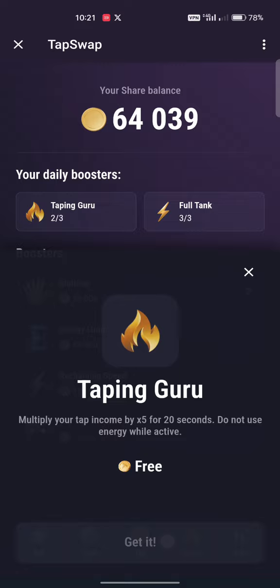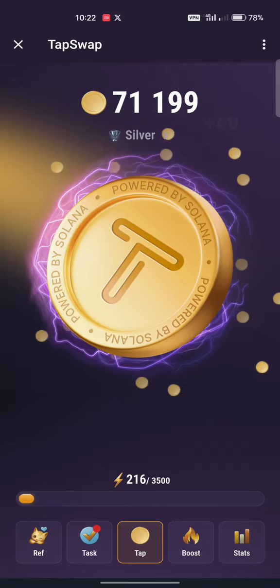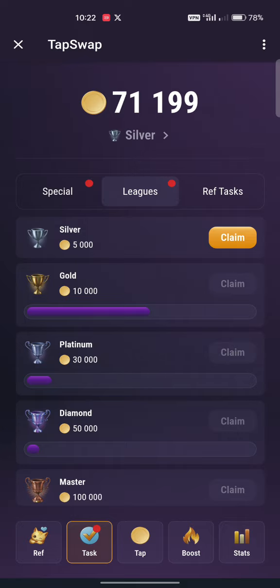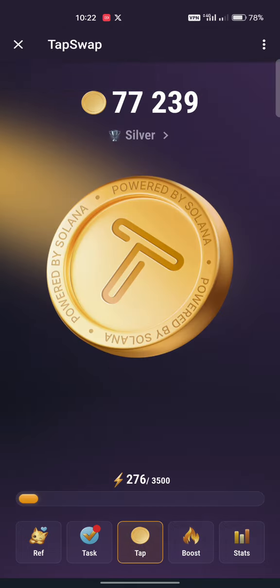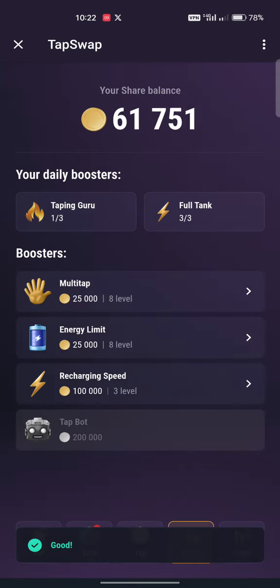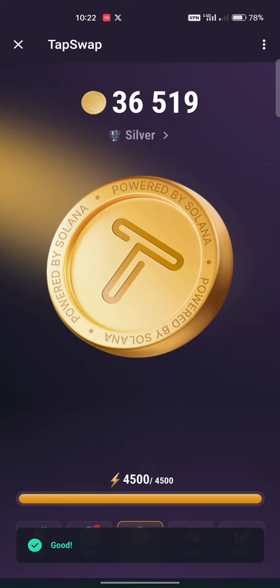My Tapping Guru is done - I had three and you always get three every day. Go back and tap again, use all three. Make sure you use all three - these things will boost your points. I started with Bronze and now I entered Silver. Go back to League - it shows I entered Silver and I claim my 5 points again. Full Tank - as you see my tank is almost finished. The best way is to increase your energy limits, then use Full Tank to refill. I increase again to level five, then use Full Tank - now I have 4,500 energy instead of 500.